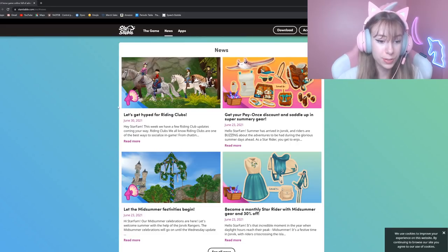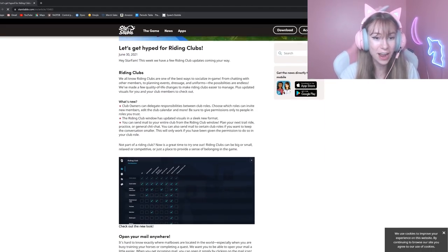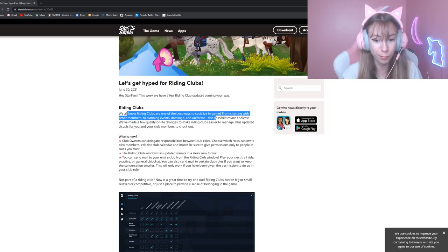News was released so we are going to read through it. 'Let's get hyped for riding clubs! Hey Star Fam, this week we have a few riding club updates coming your way. Riding clubs — we all know riding clubs are one of the best ways to socialize in game, from chatting with other members to planning events, dressage, and uniforms. The possibilities are endless. We've made a few quality of life changes to make riding clubs easier to manage, plus updated visuals for you and your members.'